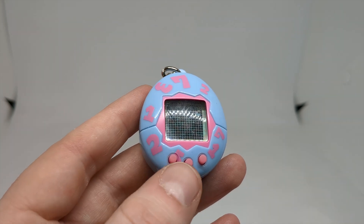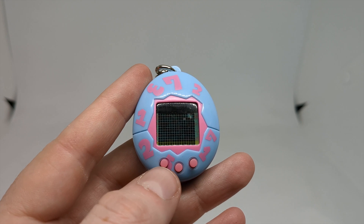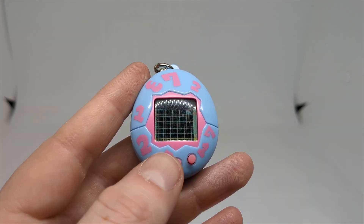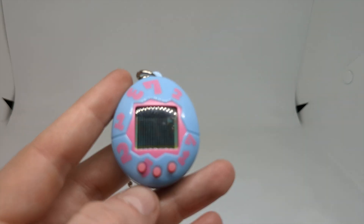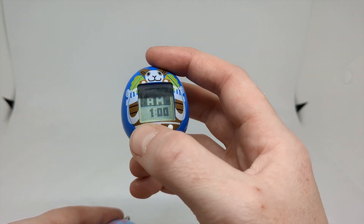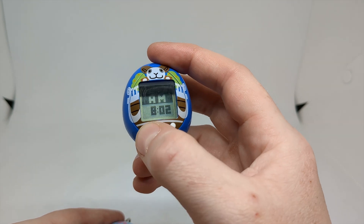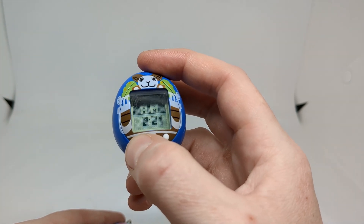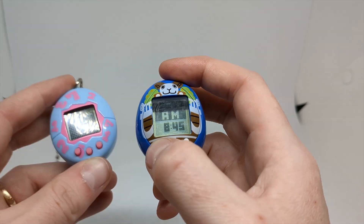In terms of the top button — button A, whatever you want to call it — it can be a multi-purpose button. When the Tamagotchi is asleep, it gives you the ability to turn the lights on and off for it. So here's the Tamagotchi Nano, and very similar kind of gameplay, and almost similar sprites too. However, I believe that the Nano personally does the sprites better.